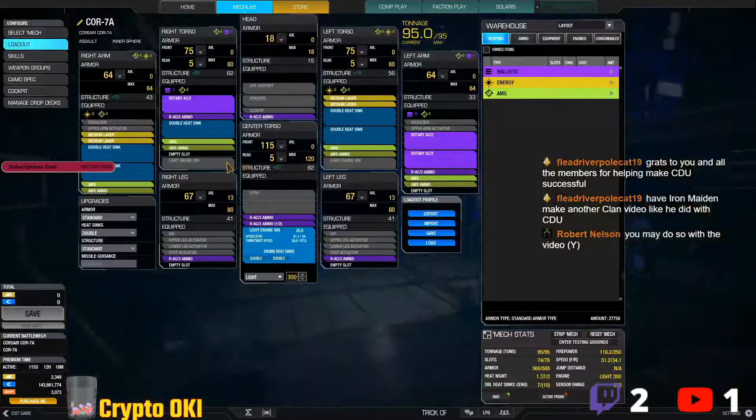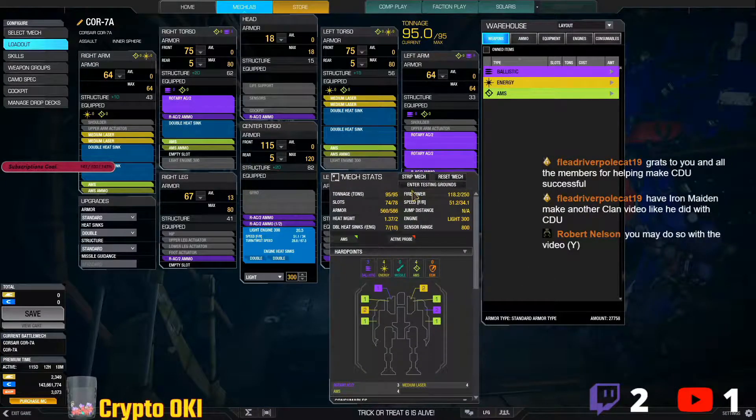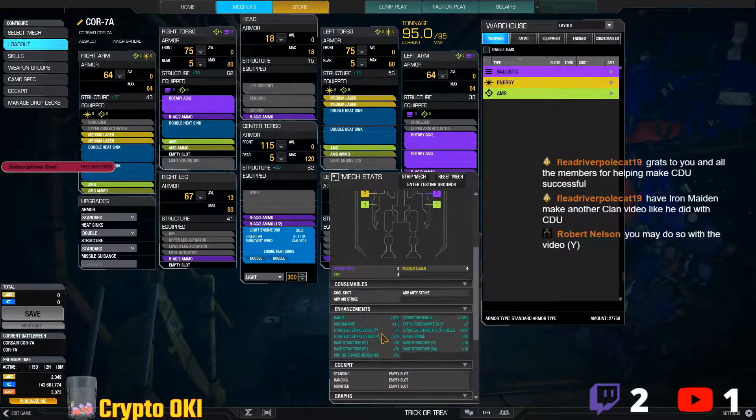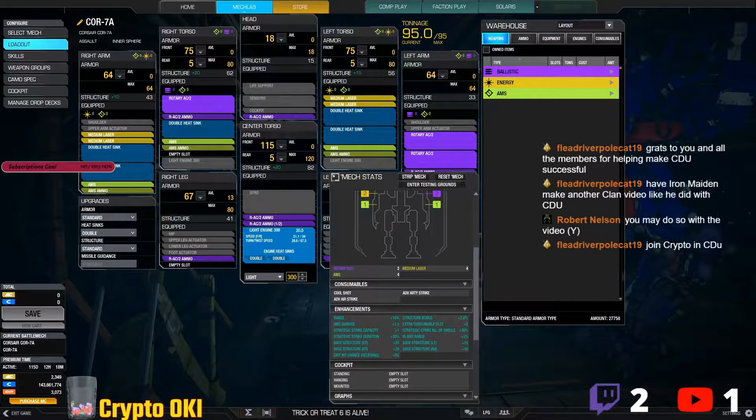I don't have any skill points on it yet, but let's take a look at its bonuses. It has AMS range, AMS damage — we'll talk about the AMS in a moment — it has strategic strike, and it also has artillery strike. It has a lot of support elements that you need to provide your unit as you're attacking.